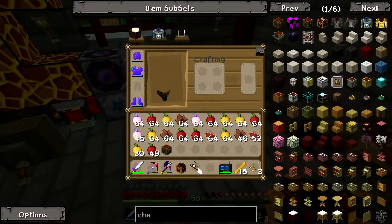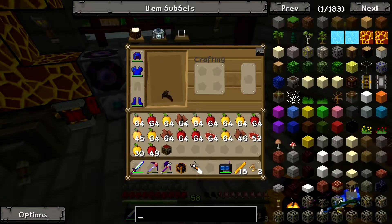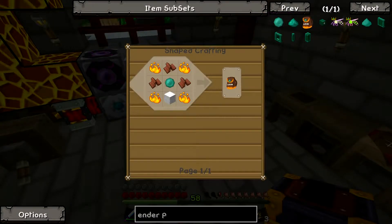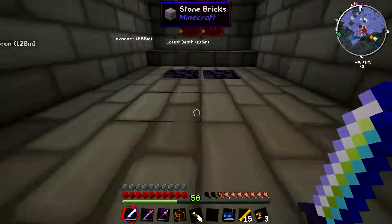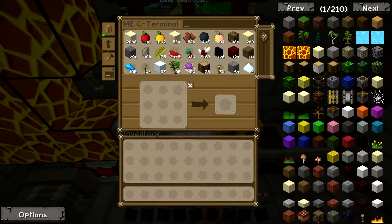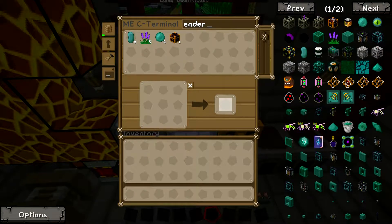Another thing we can do is make an ender pouch. An ender pouch - if I could find it - is made like so. The only thing we don't have is the ender pearl, so I'm going to go get one very quick. Now that it's night time, hopefully we'll be able to make this. Now that I went out to fight a couple endermen I got some ender pearls, and now we can just make our ender pearl pouch.